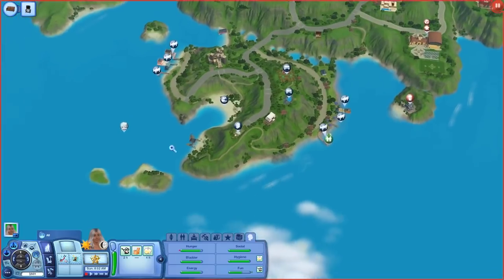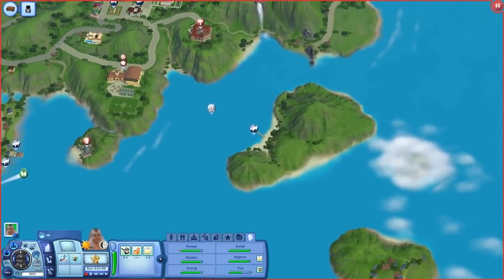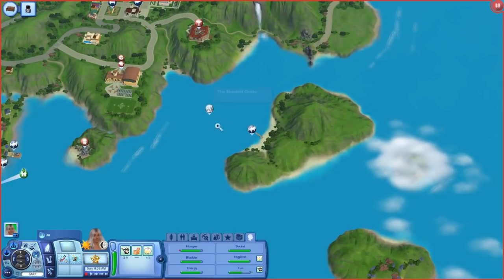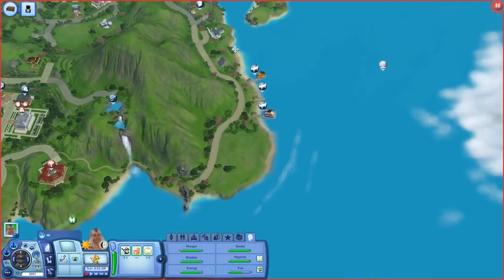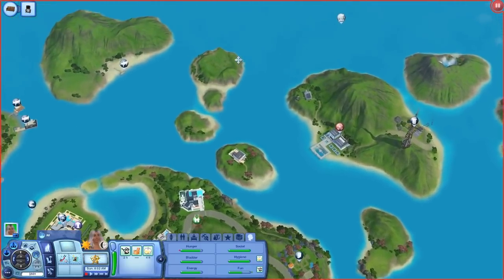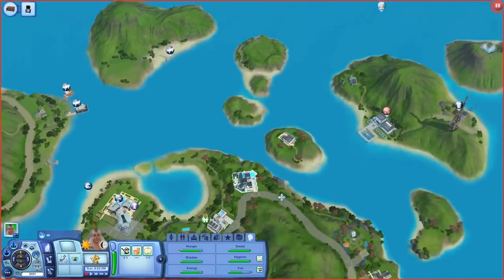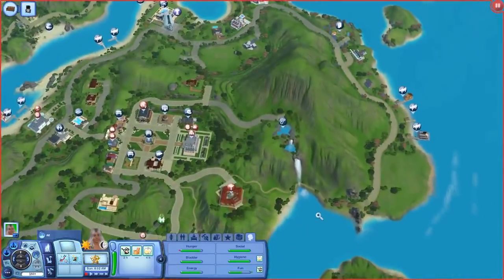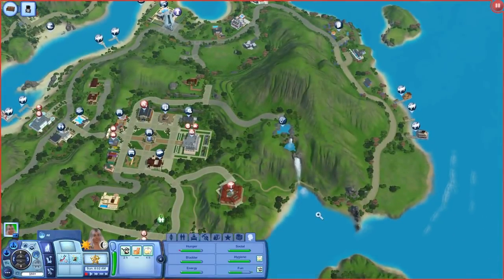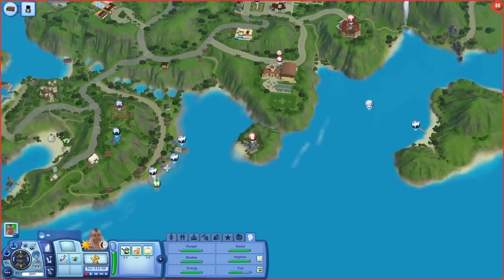There are several different diving locations that you unlock as you progress through the skill, and you're able to explore these different areas and explore underwater with your sim. I have not played Isla Paradiso in a really long time, so excuse me if I forget things or say a little bit of incorrect information.